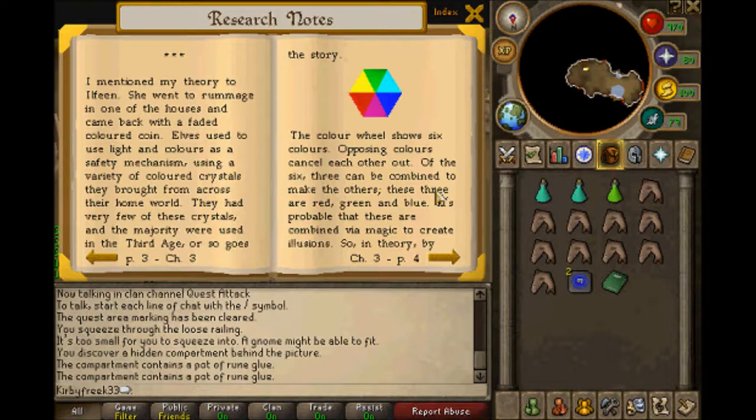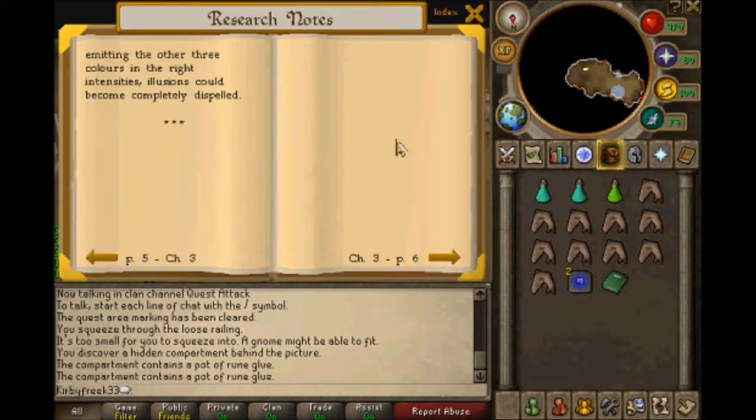She went to rummage in one of the houses and came back with a faded colored coin. Elves used to use light colors as a safety mechanism, using a variety of colored crystals that brought them across their home world. They had very few of these crystals and the majority were used in their third age, or so goes the story. The color wheel shows six colors. Opposing colors cancel each other out. Of the six, three can be combined to make the others. These three are red, green, and blue. It's probable that these are combined via magic to create illusions. So in theory, by emitting the other three colors in the right intensities, illusions could become completely dispelled.